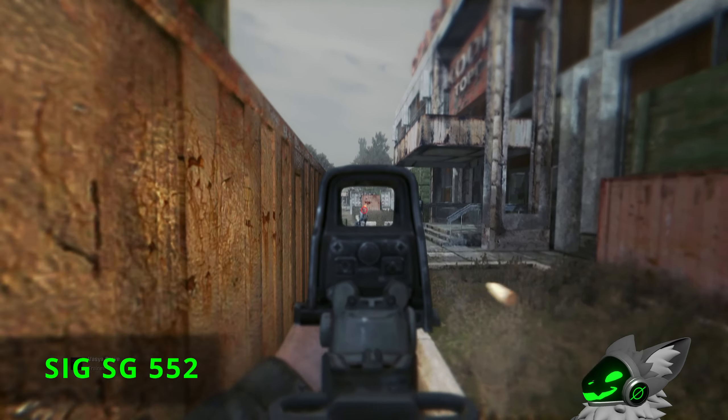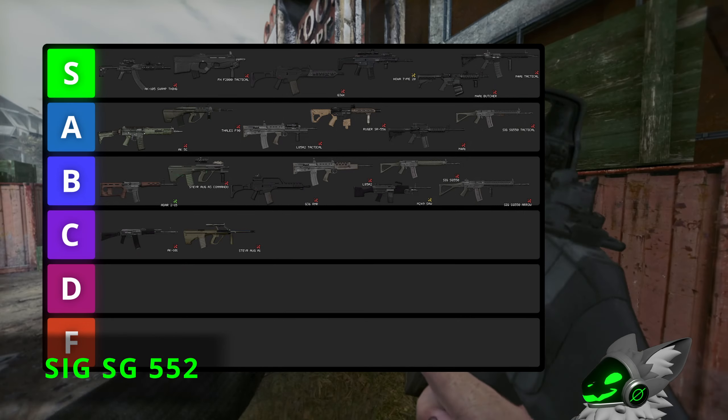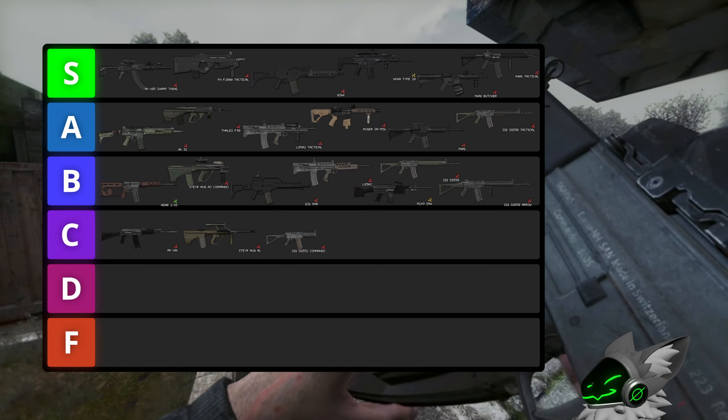The SIG 552 is even less impressive and is essentially a SIG 550 with less accuracy. So this gun will go into C tier.